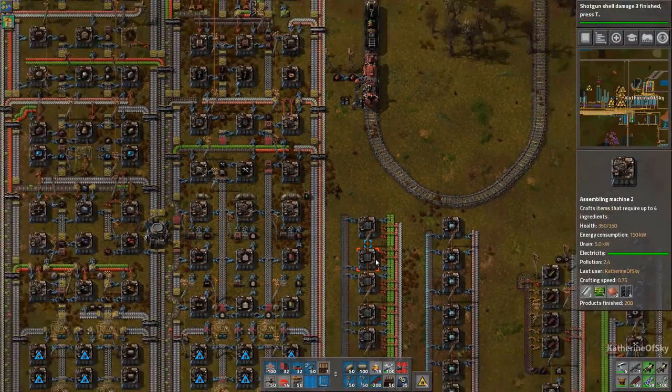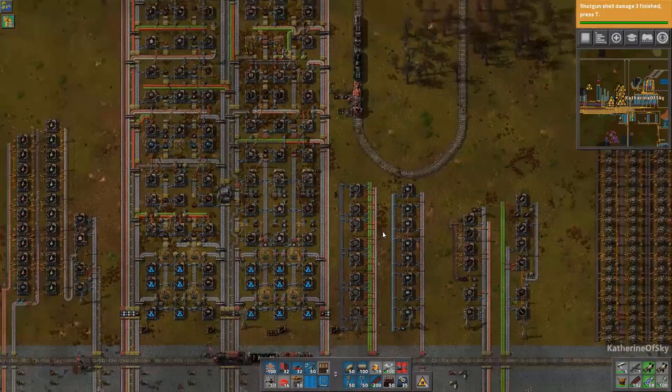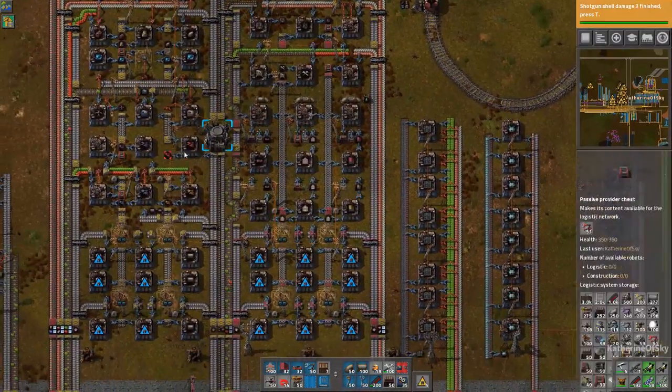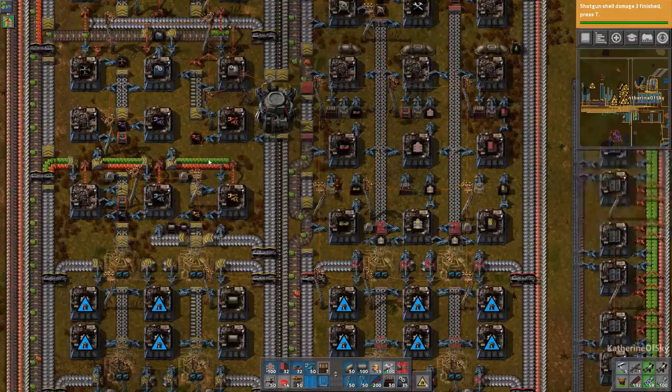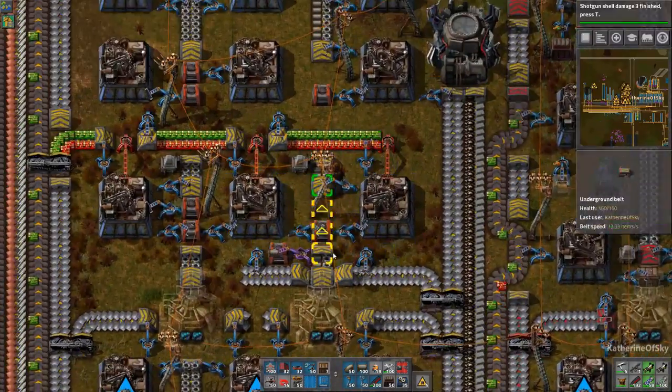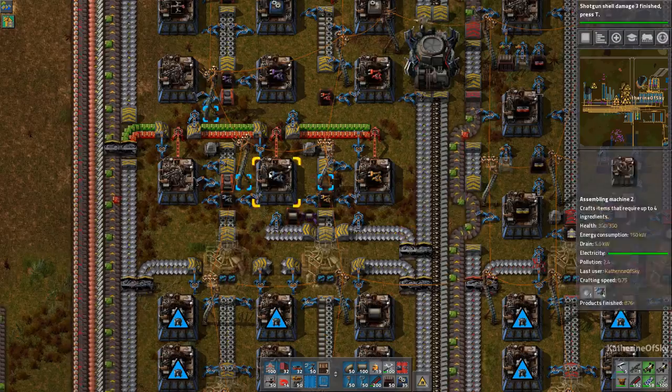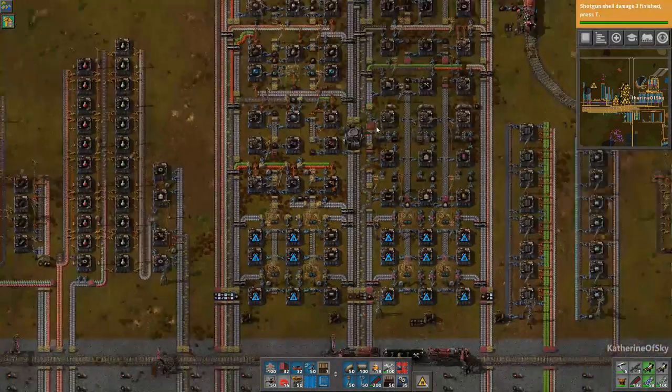Greetings and welcome back to Factorio. I'm Catherine of Skye and in this episode we're going to be exploring the robot world. I've gone around and placed passive provider chests — the red chests — at all of these locations. I'd like to talk a little bit about how chests work within the RoboPort system.